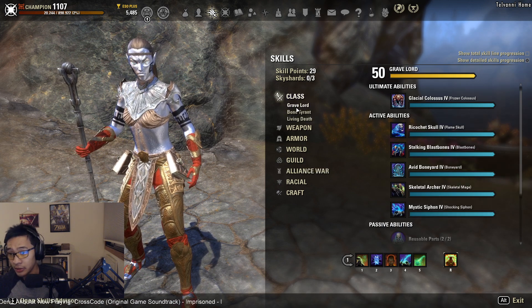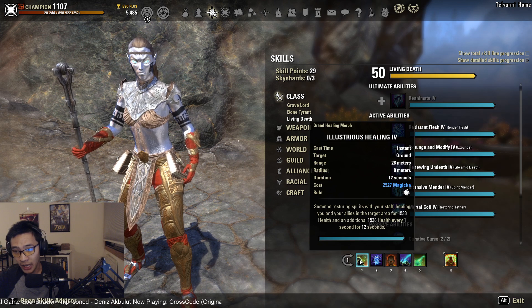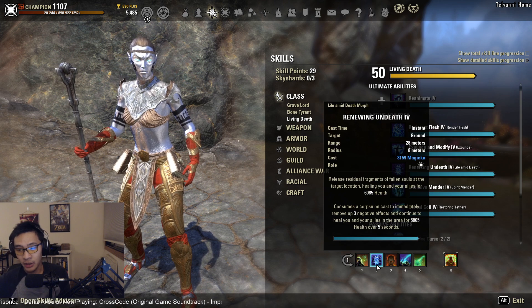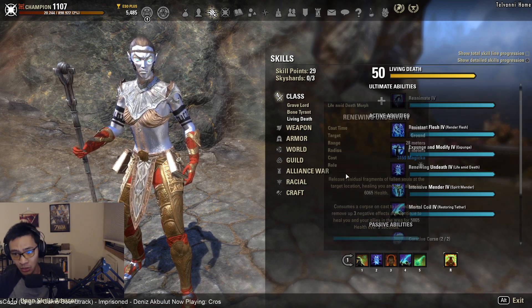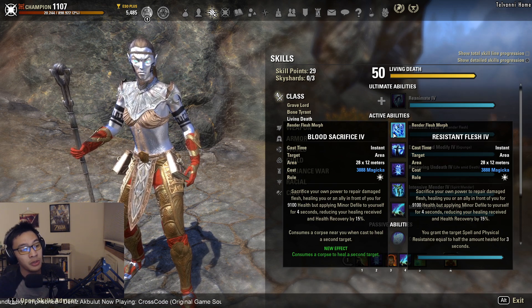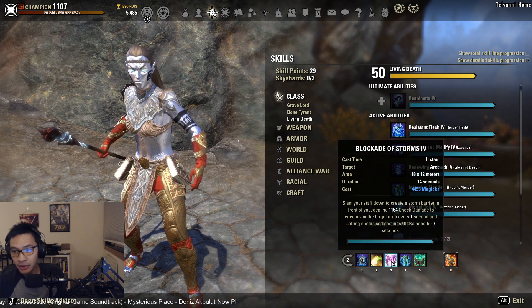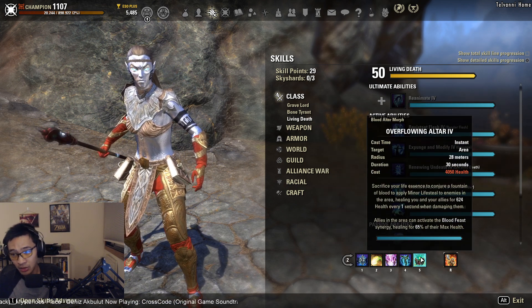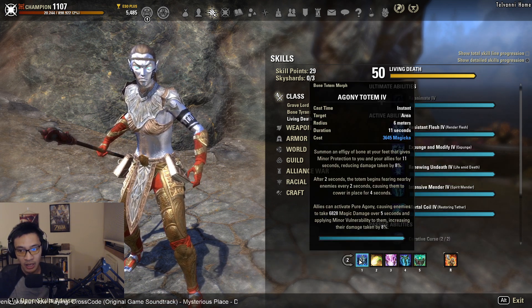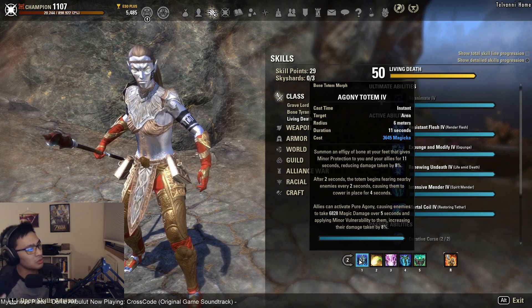To summarize the bars: on the front bar, the core abilities are Illustrious Healing, Combat Prayer, and Energy Orb. Mortal Coil and Renewing Undeath are flex spots, but one should always be a burst heal — either morph of Renewing Undeath, Resistant Flesh, or Healing Ward. On the back bar, Intensive Mender and Blockade of Storms are must-haves for the enchant procs. Elemental Drain is likely needed, and Overflowing Altar and Agony Totem are flex spots depending on your group's synergy and buff needs.